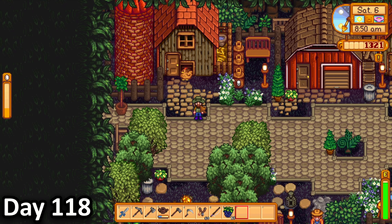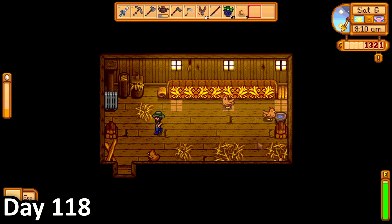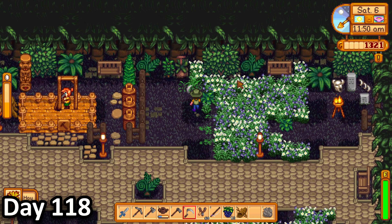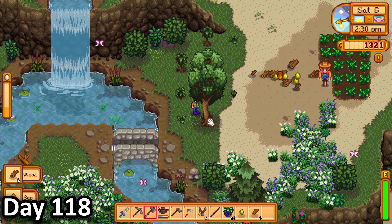On day 118, I grabbed some fruit and watered my crops, then finally let my animals out of their coops. Since I'd forgotten two previously, it seemed like I forgot to feed them as well. I then named my new chicken afsadgs, then made some mayonnaise before clearing out my area for a new future barn.